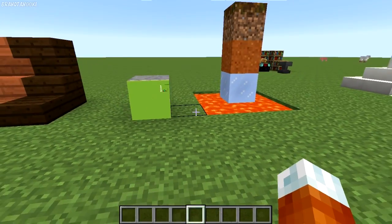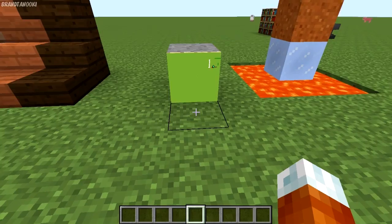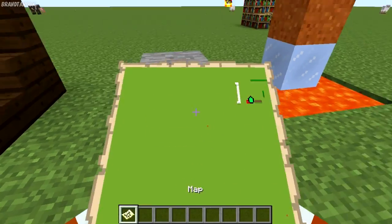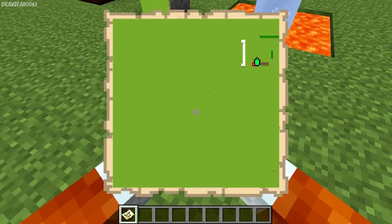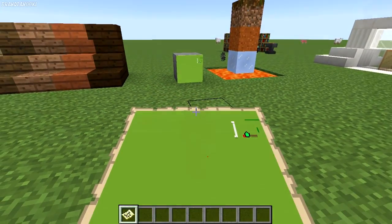They also improved maps so that if you put a map inside of an item frame, it takes up the whole block so you can make a map wall. They also made it support more colors, as you can see — it was not like that in previous versions at all. And there is less lag with them.